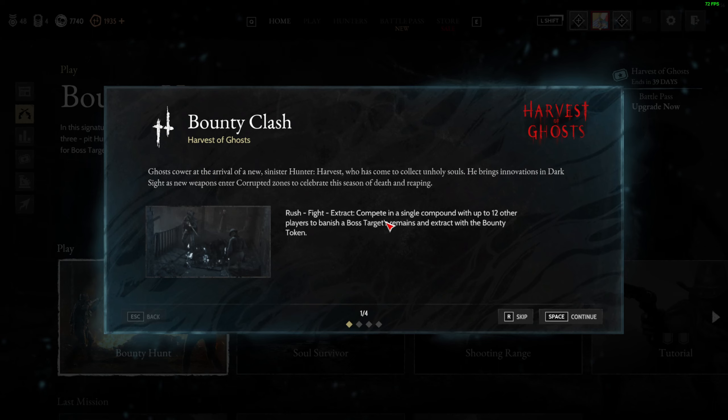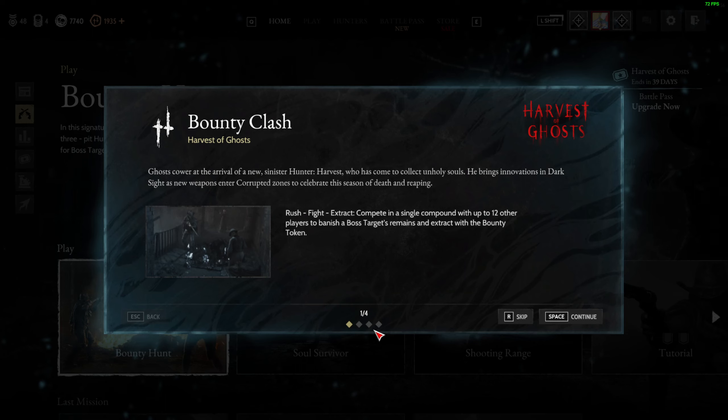In Bounty Crash, the boss is already dead. It's a small compound and we all rush toward the bounty. You still need to banish the boss and then defend it.